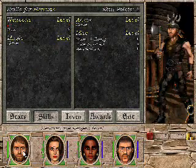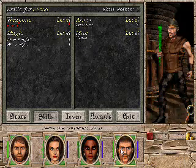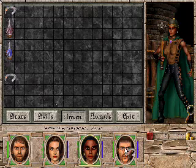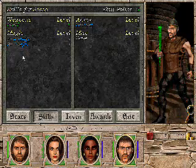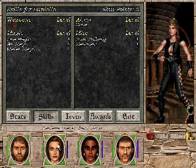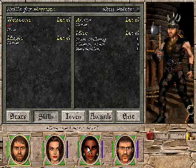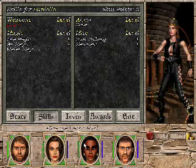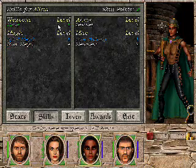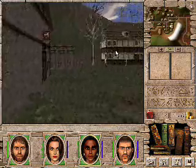I'm trying to decide what I want to level up. Let's get some more fire magic for Genesee. Fire always makes it better. Boom. And while I'm at it, might as well give this one some more bodybuilding. Yeah, there we go. Bodybuilding gives you more HP. Useful.